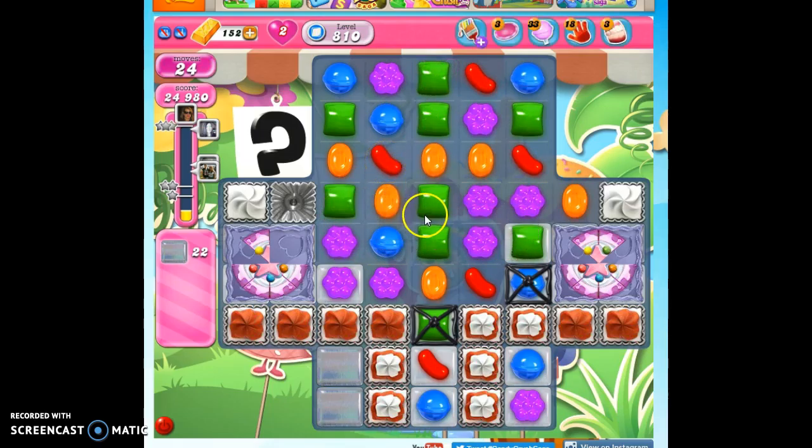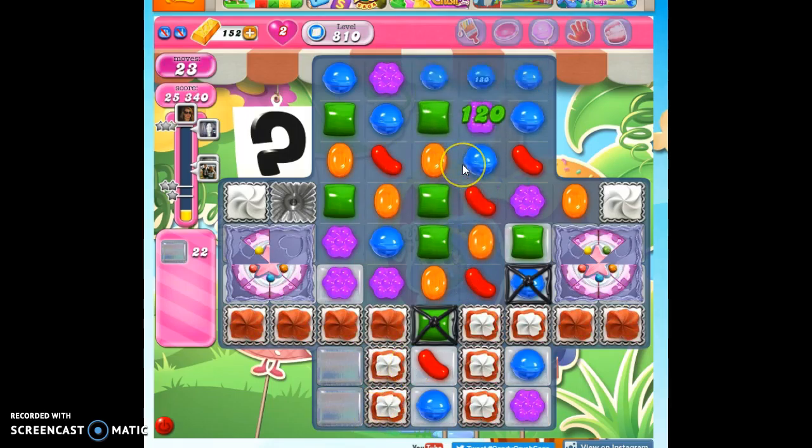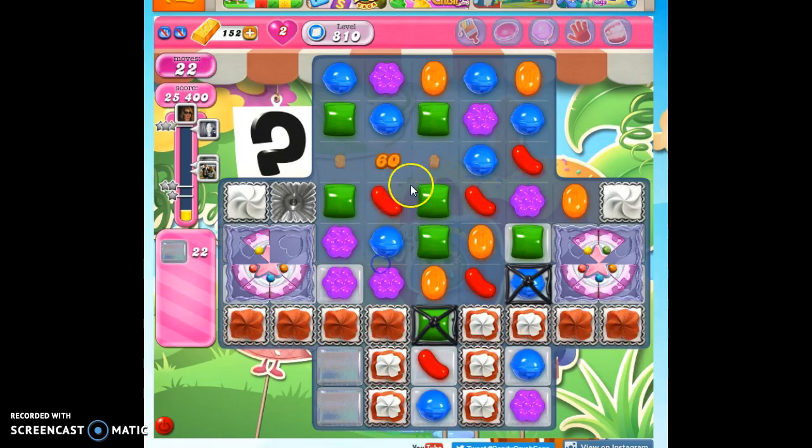Okay, can I make a color bomb here? Potentially. Now I can make a striped candy, but it's heading down this way. There's no jelly right under this frosting. I'm going to do this instead and hope for a color bomb. Didn't pay off. That's okay.